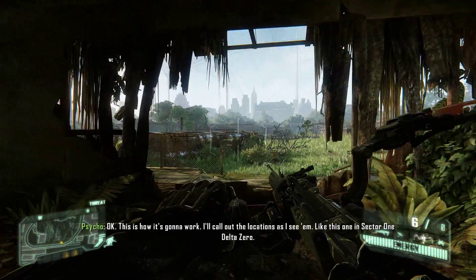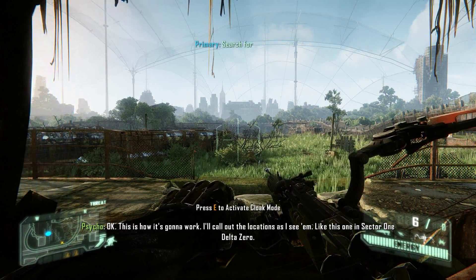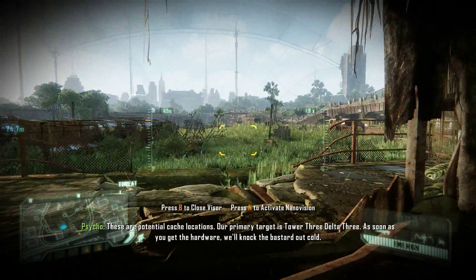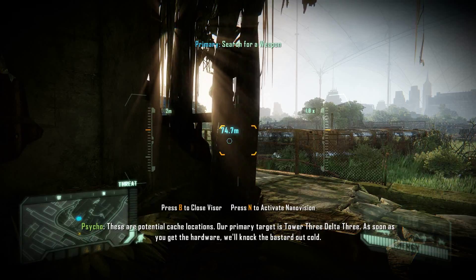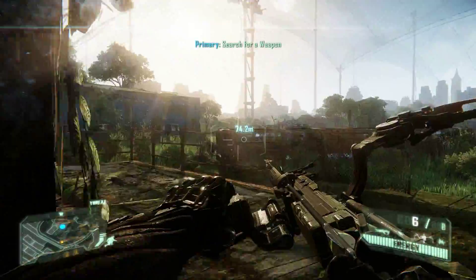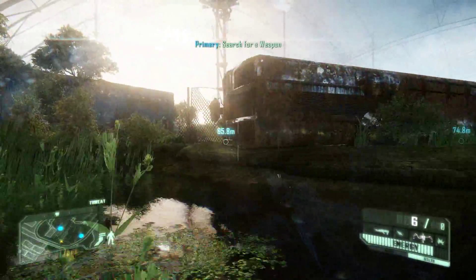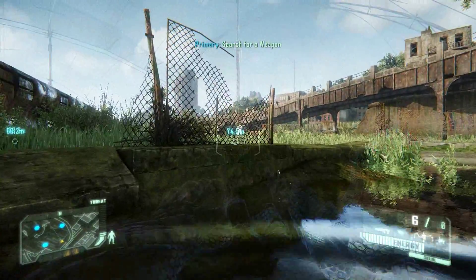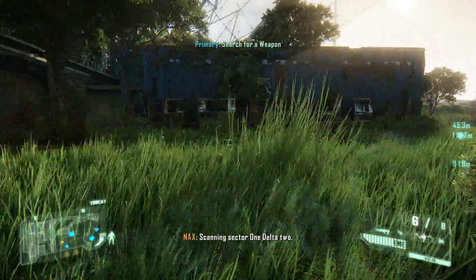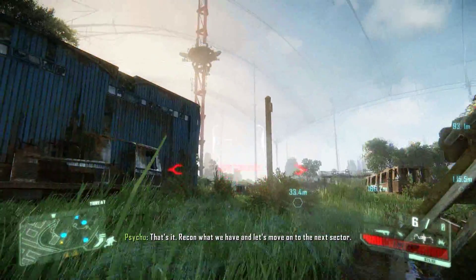Okay, this is how it's gonna work — I'll call out the locations as I see them. Like this one in Sector 1 Delta Zero. These are potential cache locations. Our primary target is Tower 3 Delta 3. As soon as you get the hardware, we'll lock the bastard out cold. Sector 1 Delta 3 looks good. Sector 1 Delta Zero. Sector 1 Delta 2 — got something. That's it. Recon what we have and let's move on to the next sector.